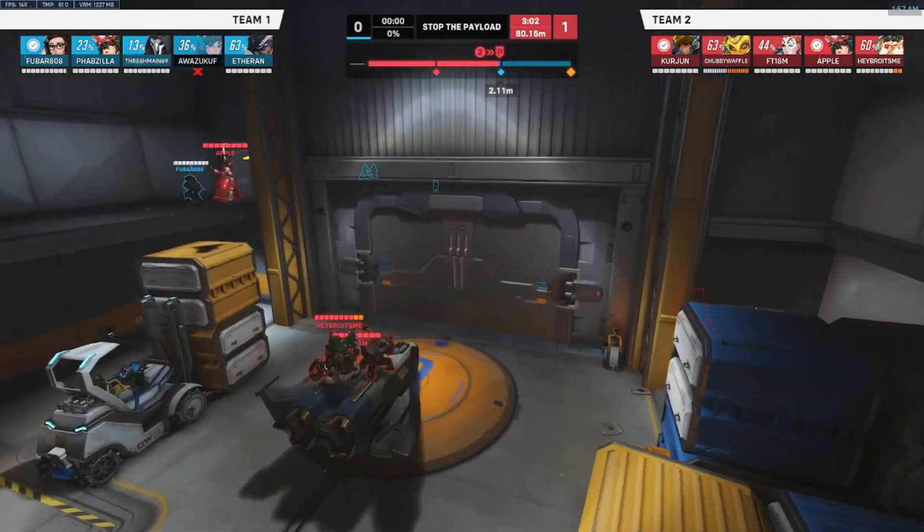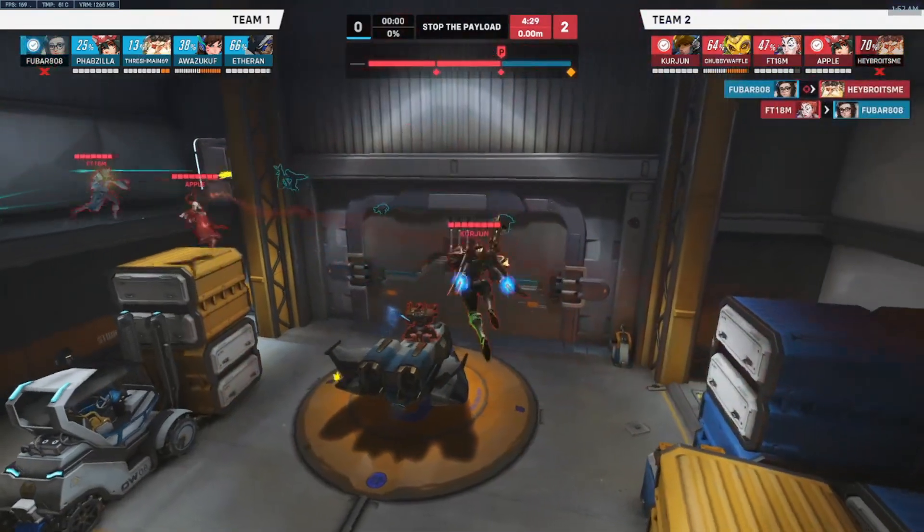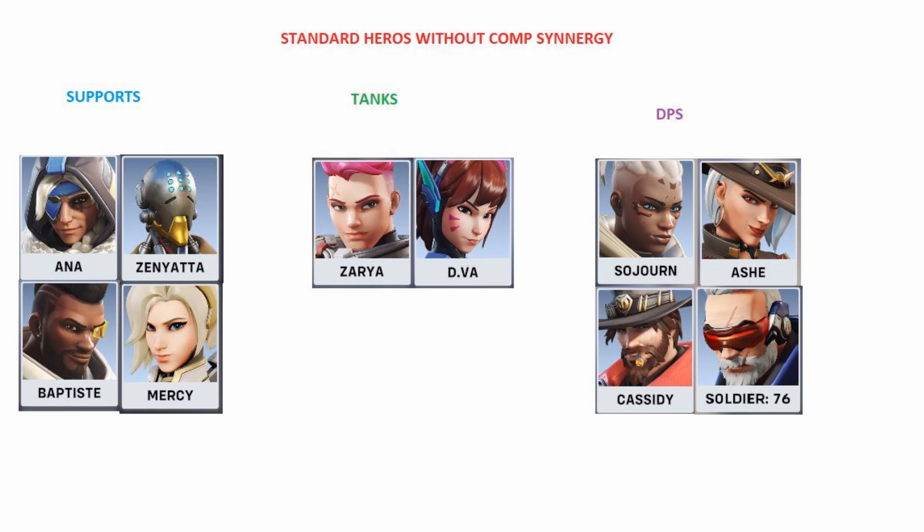Let's look at a standard composition you might see in ranked or high-tier quick play. You're going to see supports playing Ana, Bap, Mercy, or Zenyatta. Tanks are probably going to be on Zarya or D.Va unless they're trying to have fun, and DPS are going to probably open up hitscan — Sojourn, Ash, Cassidy, Soldier 76. You might have Genjis and Widows here, but they fundamentally all play the same in a standard comp with no synergy. When you open up any game, comps don't have to have synergy because of the new DPS passive, and your tanks might get hard countered as soon as they walk out. First fight composition doesn't matter currently, but it will down the road.